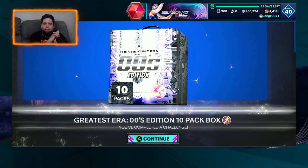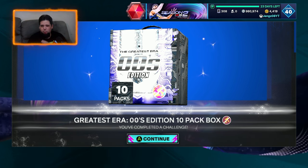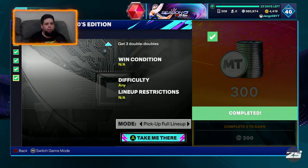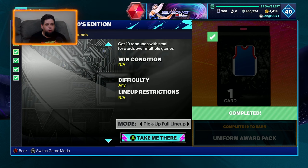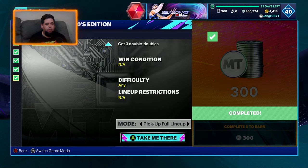As you can see on the screen here, the Greatest Era 2000s Edition 10 Pack Box. We don't have a 92-plus pack or anything like that, but hopefully we can get something out of this. I did the challenges and we just finished them right now. The challenges were: 10 blocks with a center over multiple games, 44 points with a point guard in a game, 19 rebounds with small forwards over multiple games, score 20 points in a game with a shooting guard two times, get 8 assists with a point guard in a game, and get 3 double-doubles. I did all of mine in domination - I've nearly finished normal domination. I always start it and never finish it, but I said I have to finish it. So we've got our box, let's go look at the cards available.